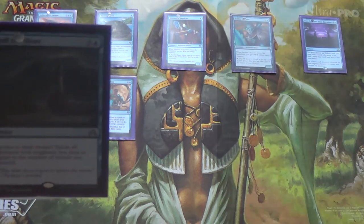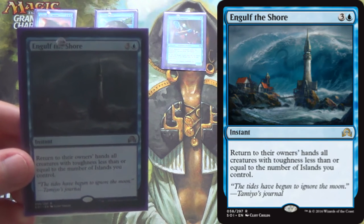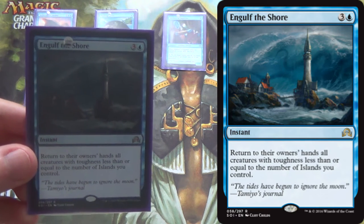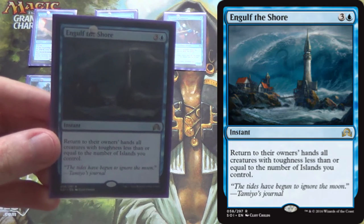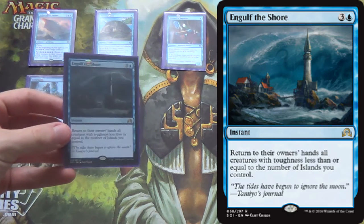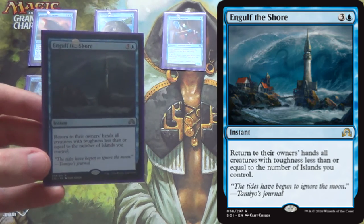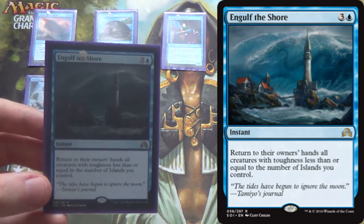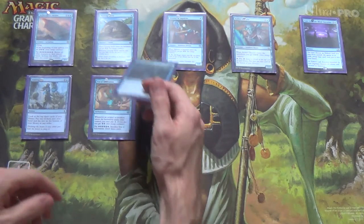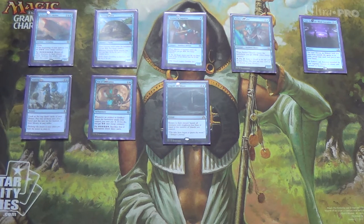In order to stall the game, we have Engulf the Shore, which is beneficial to you and detrimental to them. Return to their owner's hands all creatures with toughness less than or equal to the number of islands you control — and spoiler alert, we only have islands, 24 to be exact. It's instant speed so you can do this during combat or at the end of their turn so they don't replay the creatures. You also bounce your own creatures to get more energy out of them — 4 mana could be 7 energy.